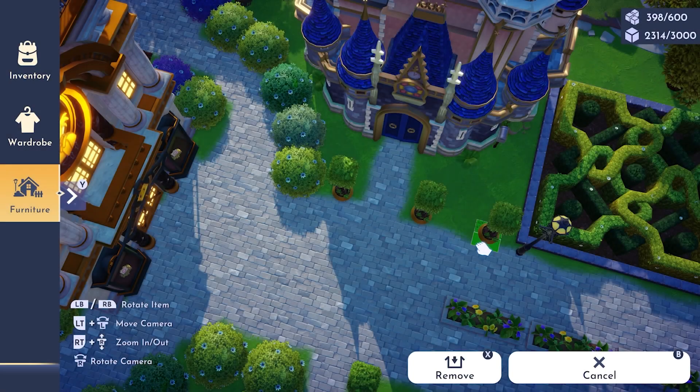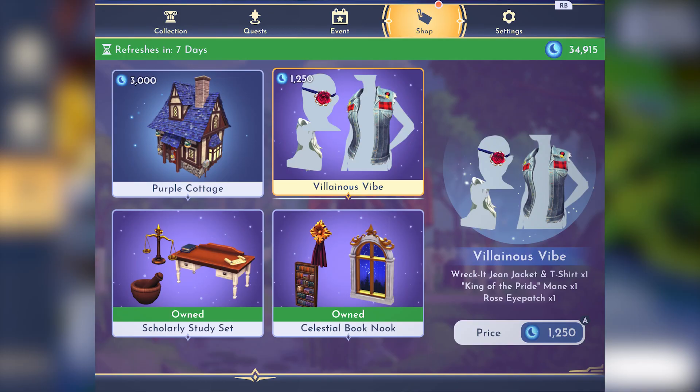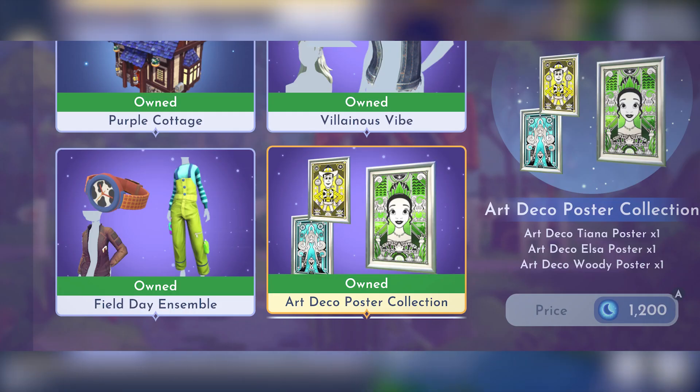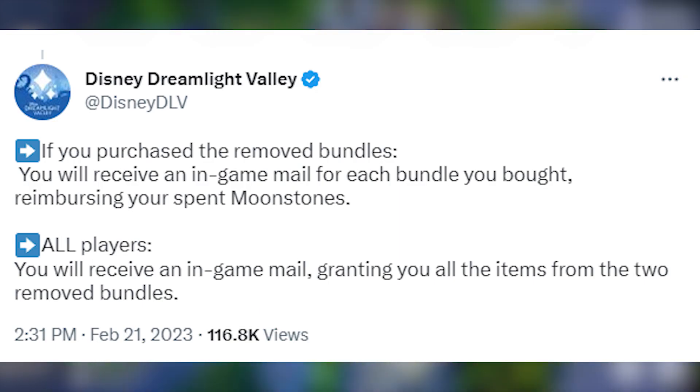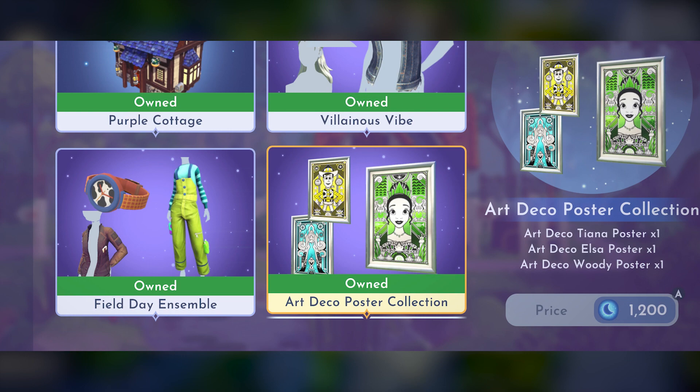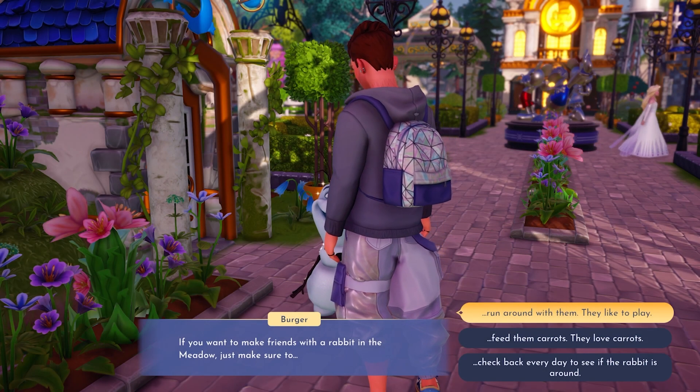So, on Tuesday, Scrooge items were accidentally inserted into some premium shop bundles. They were very quickly removed and replaced with the appropriate bundles. Not only were the bundles pulled, but everyone who purchased the bundles has been refunded. Not only that, but the pricing seems to have come down a bit. Granted, these aren't the same items, so it's impossible to say for sure. We'll have to just wait and see.